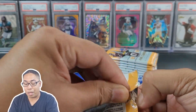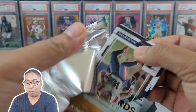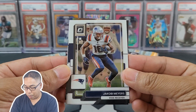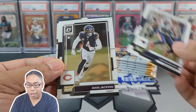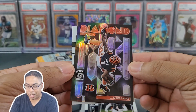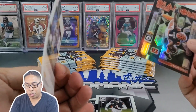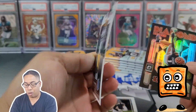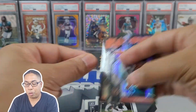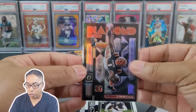Pack number one. I am not mixing up the packs this time. Last time I did not mix up the packs, I pulled something pretty good, so we're going to hope for something good too. We got Jacoby Myers, Eddie Jackson. Our first hollow is Diamond Hands Jamar Chase - that looks pretty cool. And our first rookie is Devontae White. Look at the bow on that card.